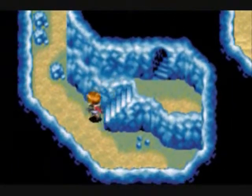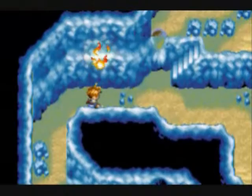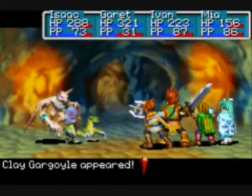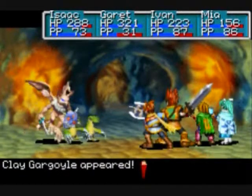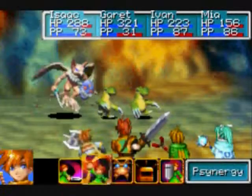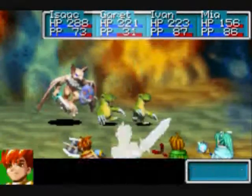Alright, there we are. A lighted area — that's a little weird for this area. And did I just see a Jupiter Djinn? Yeah, there's a couple of new enemies: a clay gargoyle and a couple of mad moles. Let's take care of these guys quickly.